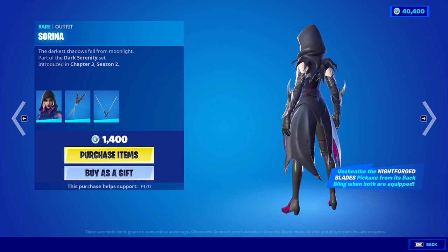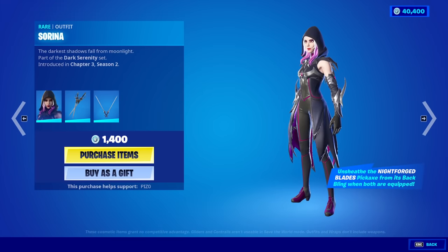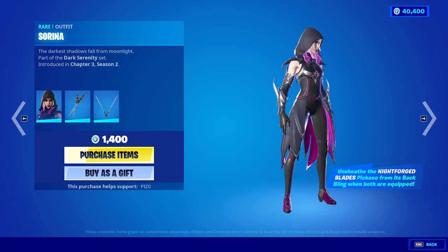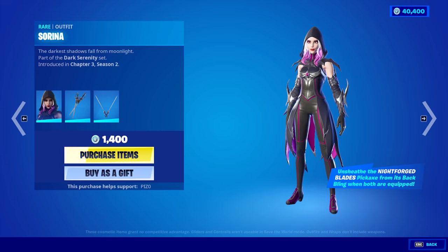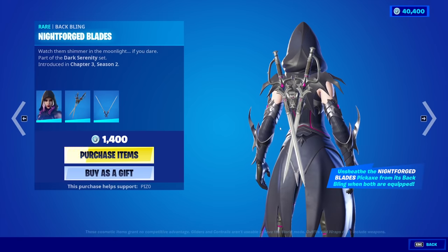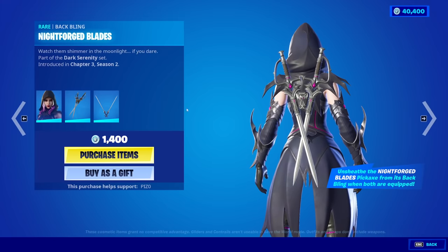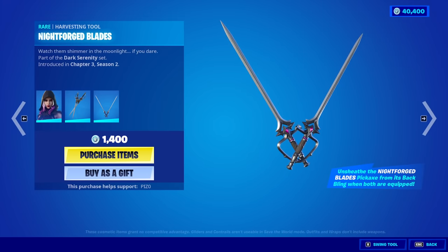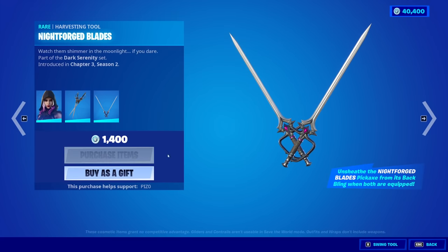So we have the Serena here. This is cool, it's interesting. No hood-down alt style — I think that's fine. You won't really be able to see the hair, maybe a little bit at the edge here, but this looks pretty nice. We have the Night Forged Blades back bling. This is aggressive — look at that. Now that's cool. And then we have them as pickaxes as well. They sound like swords. You know we're buying it.